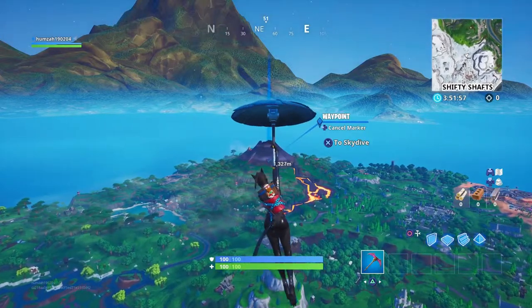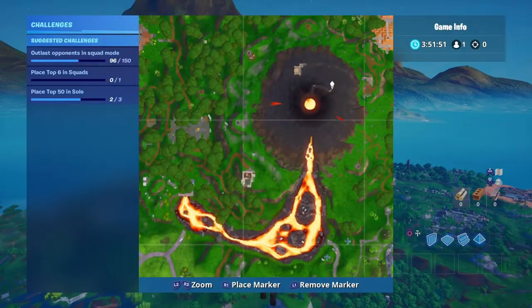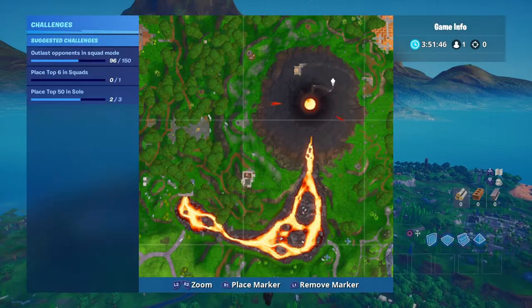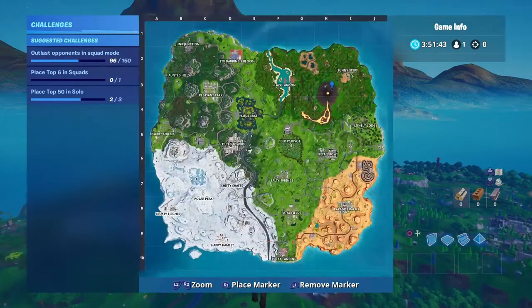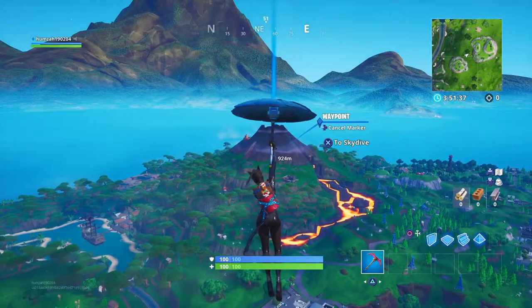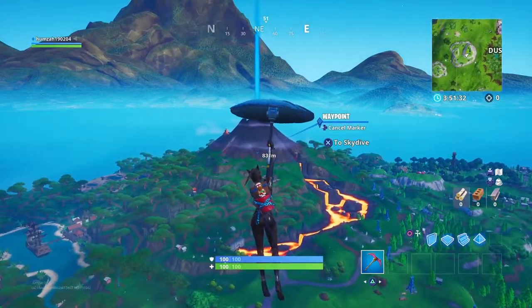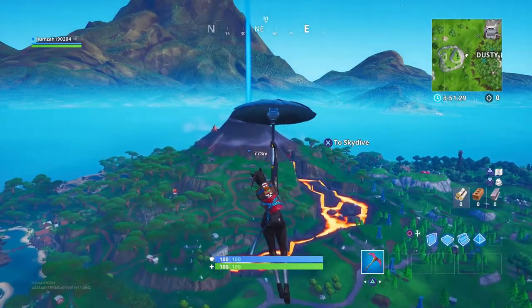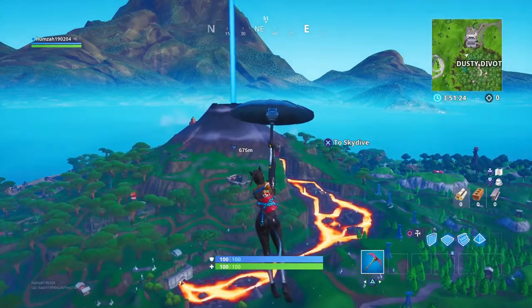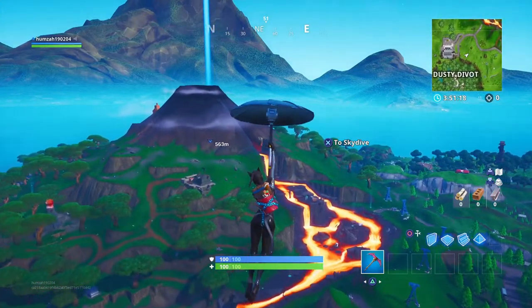To find the banner icon inside the loading screen for the Week 4 challenges, you're gonna have to go near the volcano. The loading screen will show bananas parading, and there'll be one banana with a crown on his head.